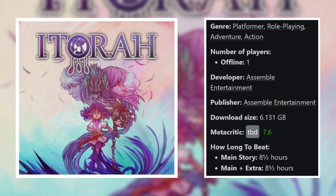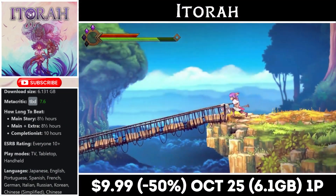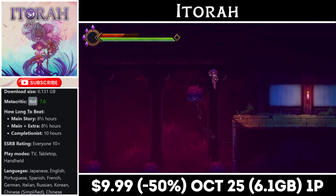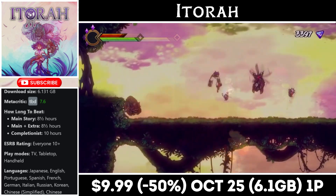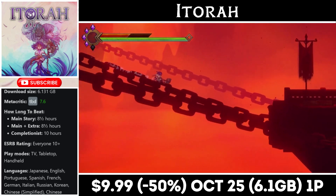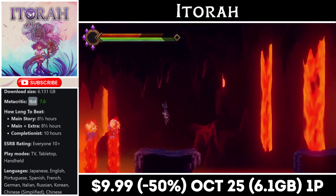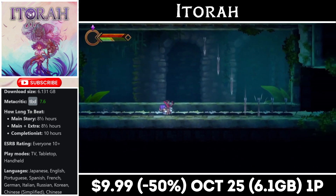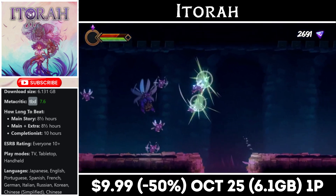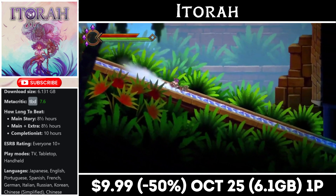Atora is a 2D adventure platformer for one player, from Assemble Entertainment. It offers a roughly 8-10 hour main story following our main character through a world where we're the last remaining human, inhabited by strange creatures, and there's a plague infecting everything that we have to put an end to. The combat and puzzles are both pretty simplistic, but the game is enjoyable both to play and look at and would be great for newcomers or lesser experienced players. Right now you can pick it up at half price for just $9.99, with the deal ending on the 25th. You'll need about 6GB for the install.